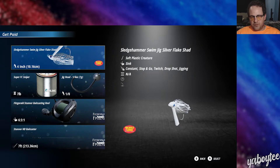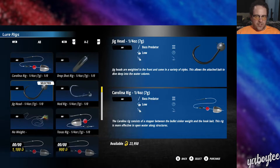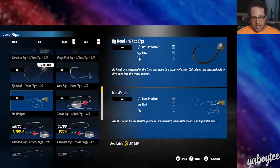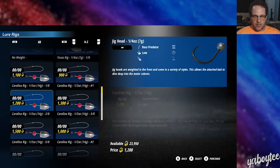The reels and rods are pretty straightforward, but the lures themselves can get complicated. You've got Carolina rigs, drop shot rigs, Ned rigs, Texas rigs, and what's called no weight — which just means a lure by itself, like a crankbait or spinnerbait and all that kind of stuff.